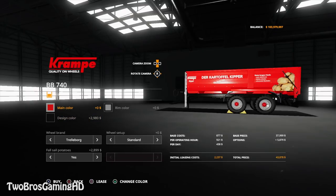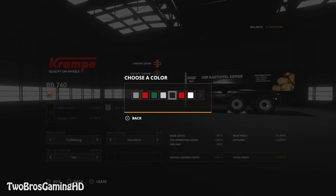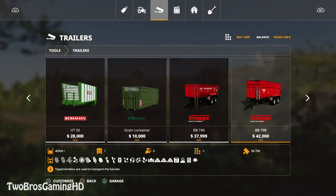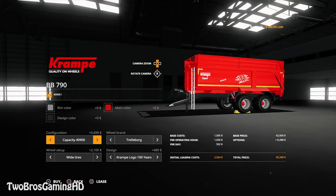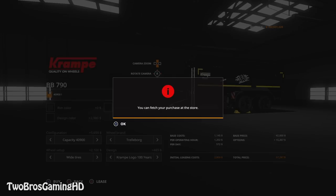You can actually change the color to black — main color, black rims, black everything. I'm just going to take it all blacked out. Going to go ahead and buy this one right away, then take the middle one at 40,900 litres. I'll go with the Cranberry 100 Years edition design. Design color black, rim color black, and main color black if I can get over there. All blacked out — going to go ahead and buy this right away.